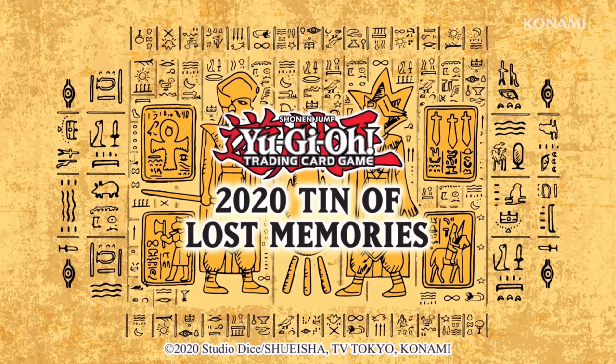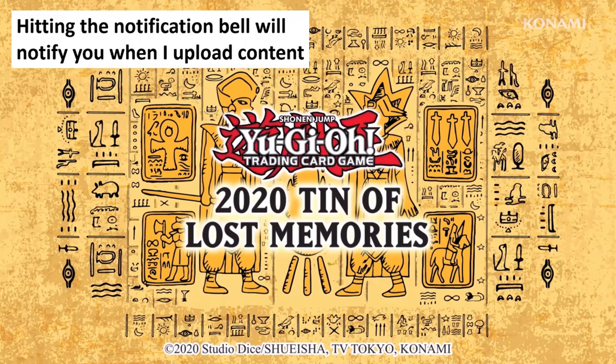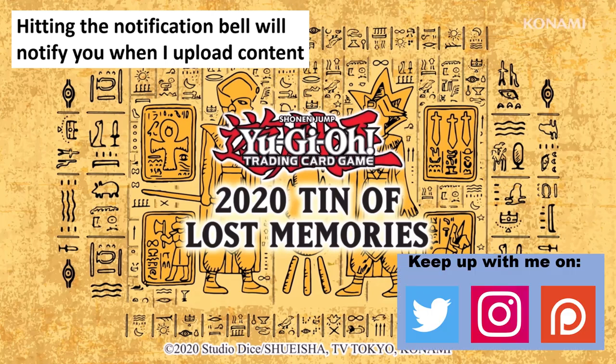This latest Tin is kind of like the previous Mega Tin from last year, and this year's Tin is going to introduce much needed reprints along with new packable cards such as Red-Eyes Dark Dragoon. Some of the reprint sets include Dark Neostorm, Savage Strike, Rising Rampage, Chaos Impact, and a few other sets. These new cards will offer much needed legacy support to decks like Dark Magician, Blue-Eyes White Dragon, and some Red-Eyes support.